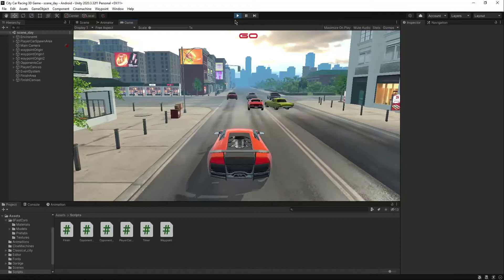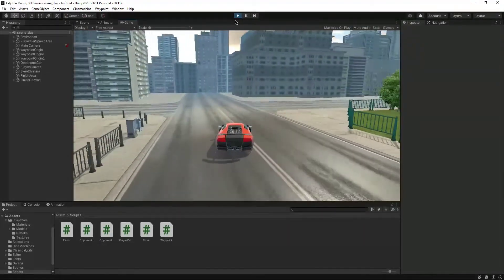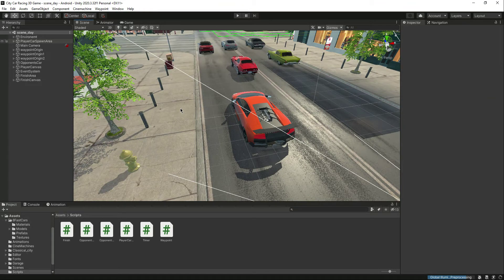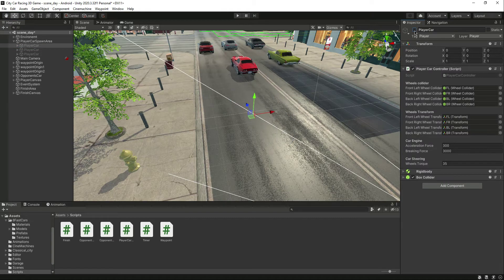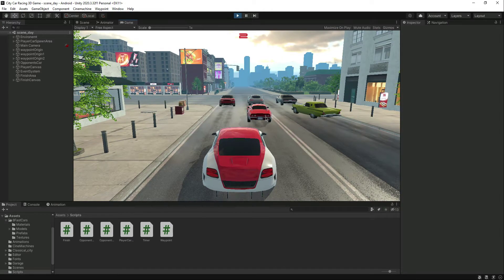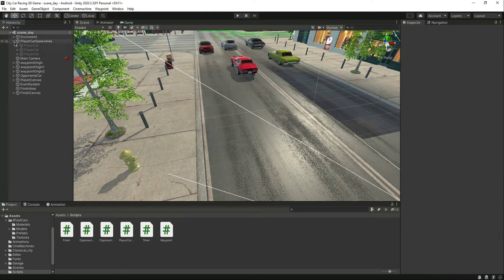Now if you play the game, the car can't move at the start, but when the timer says 'Go', the car starts moving. We now have three different cars for the player — all can move forward, backward, with acceleration and steering. Disable the third car for now. In the next video, we will work on the garage scene where the player can select between these three cars, and the chosen car will appear in the racing scene.